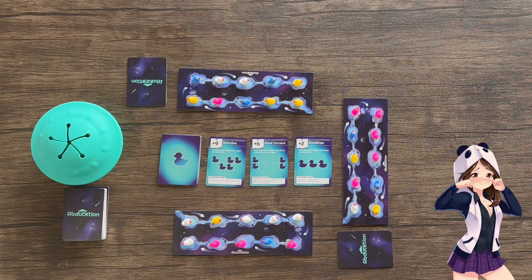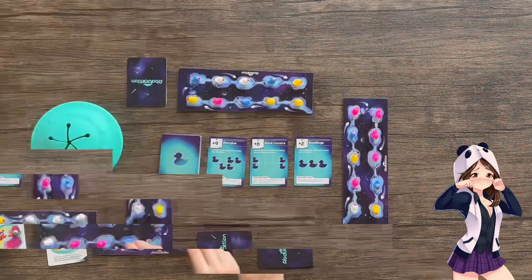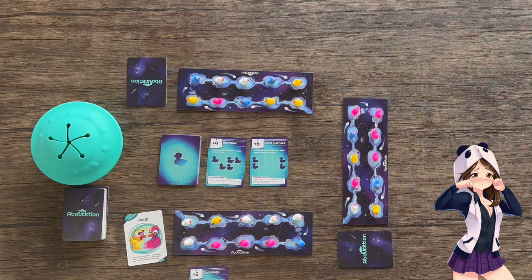For example, if I was this player, I could play a swap card. This allows me to switch the locations of two ducks that are next to each other on your board, either horizontally or vertically. This has completed the ducklings card, so I get to collect that card. Since I've managed to complete this card, I abduct these ducks, removing them from my board, and put them back into the UFO. Since I've collected a formation card, my turn is now over.